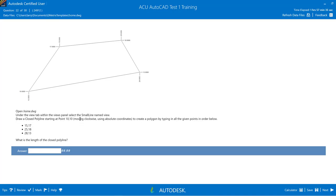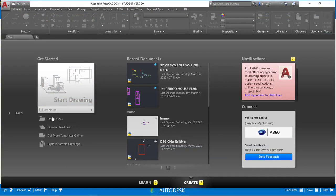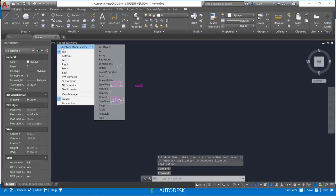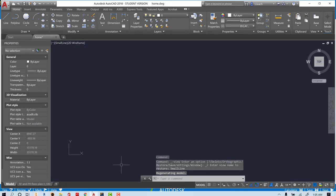For number 22, we're going to open up the home drawing and then go to the view named 'small line'. Opening up the home drawing and navigating to that named view — there's nothing visible here yet, so we're going to proceed.